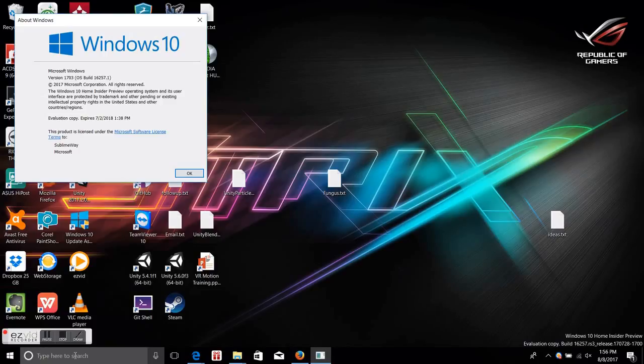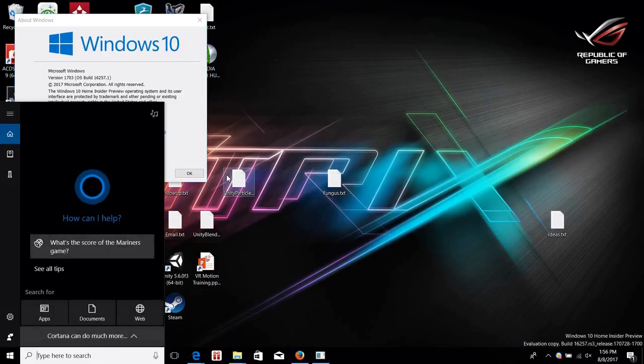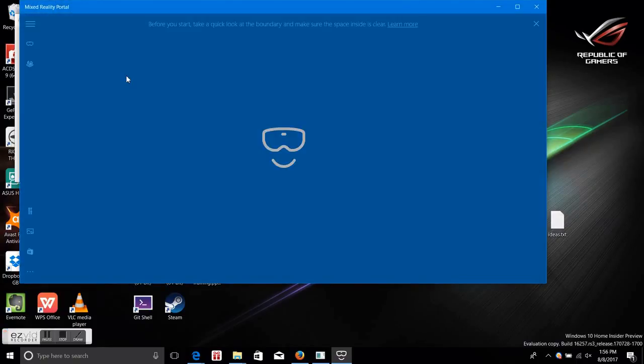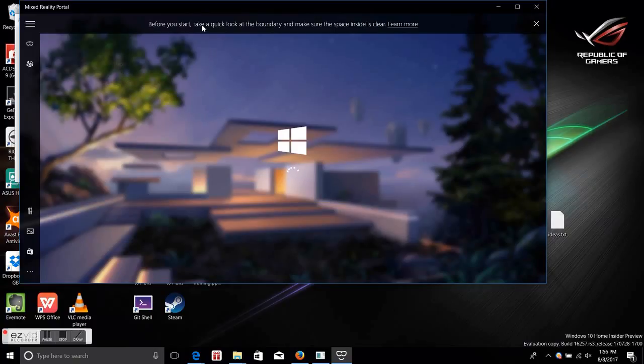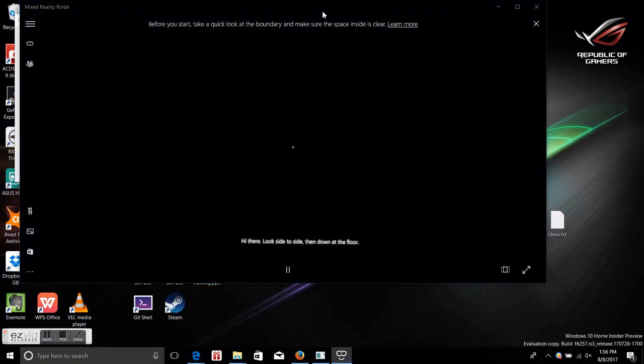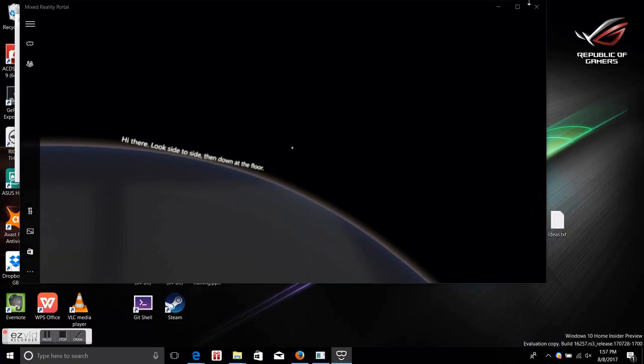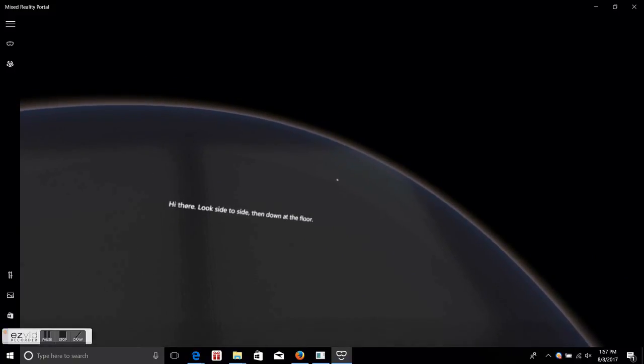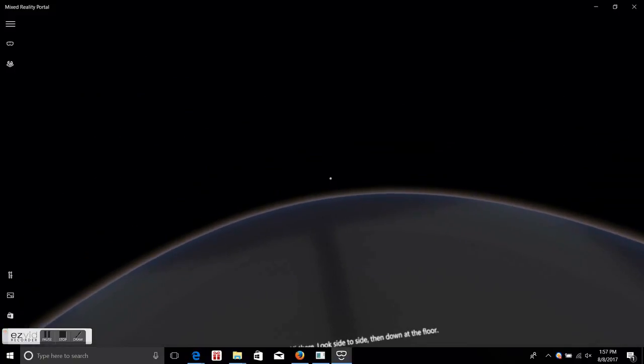About five minutes later it completed, and then it launched something called Mixed Reality Portal. Unfortunately when it launched, it was just dark and didn't do anything. I was frustrated, but I closed it and relaunched it, and voila — it started working. Now I actually have the headset operational.